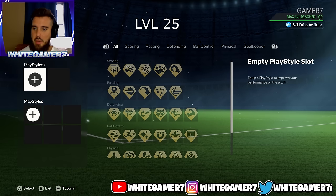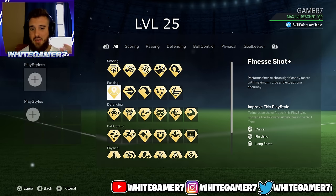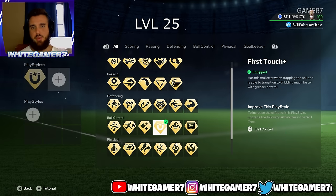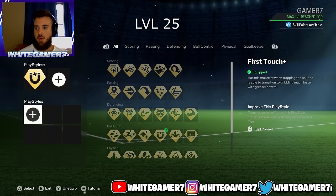Now for the play style, we're going to start off with the play style plus. At level 25 you're only going to have two unlocked, so just go with First Touch Plus — it's going to help your pro take very good control of the ball when you get a ball sent to you.